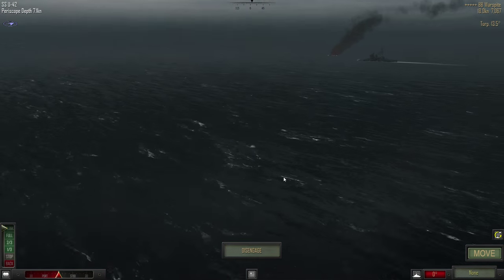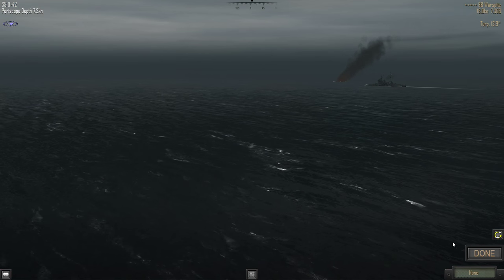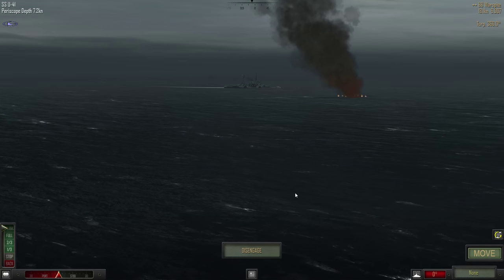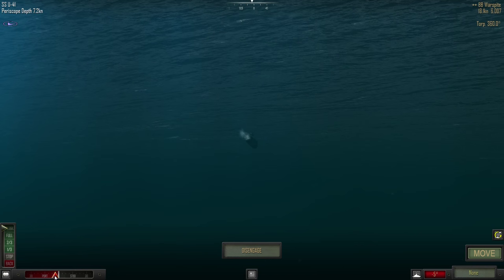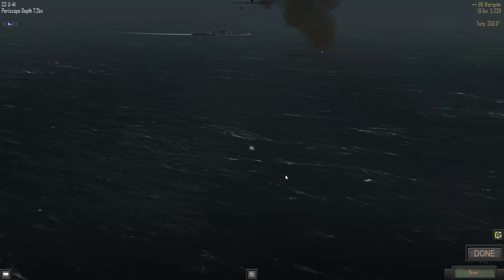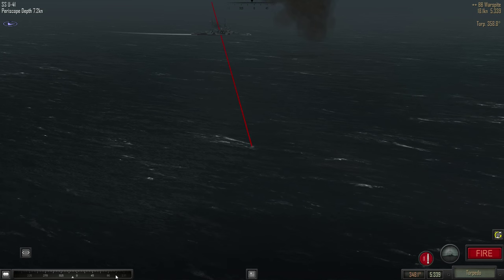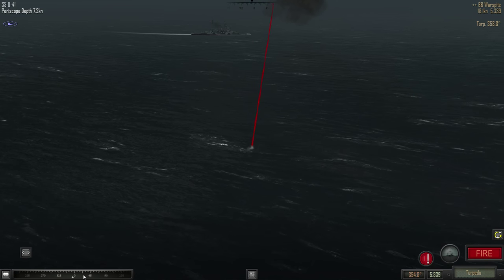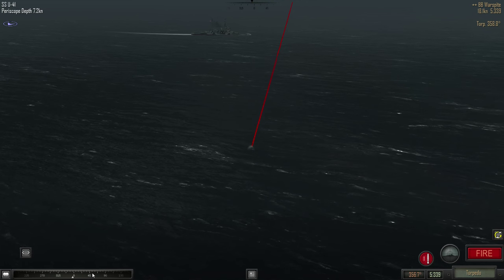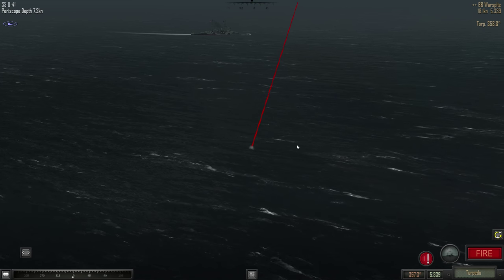The U-42 is going to be in a better position because it looks like the Warspite is headed this way. There she goes turning in — fantastic. I think this is going to be the turn that we reload. We get a torpedo reloaded and will fire immediately. They're only going 18 knots — they haven't been able to speed up. It recommends 358; we think they're going to keep turning, so we're going to do something like this.